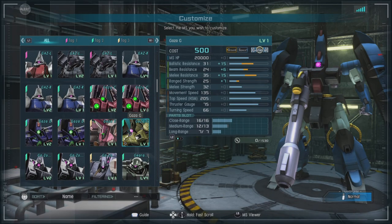In game it's a 500 cost, ground and space capable general which does not have the baseline stuff set. It has a ballistic resistance of 16, a beam resistance of 18, a melee resistance of 20, a range strength of 18, a melee strength of a surprising 32 — this unit can definitely scrap — a movement speed of 135, and a thrust gauge of a very suitable 75. For parts we got close range of 16, medium of 13, and long range of 7.